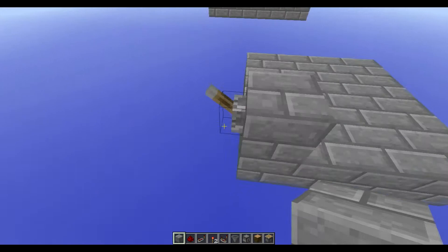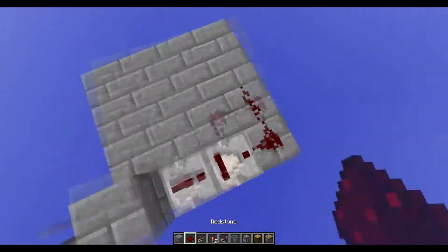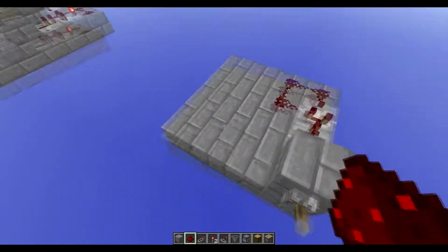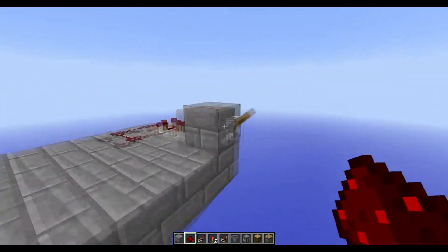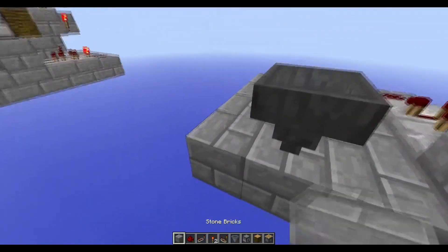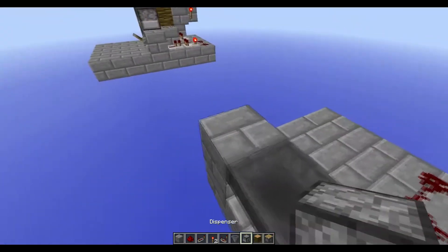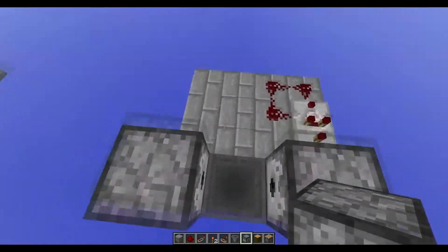To build this, place a block, put a lever on it, then a repeater, then a comparator, and three redstone dust surrounding it. Then go to the front, two blocks across from the lever, and place down a hopper. Put blocks next to it, then place two dispensers facing inward.